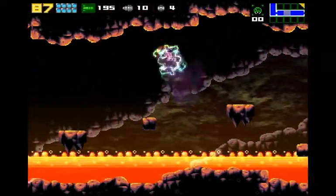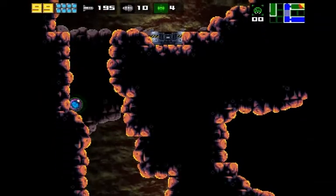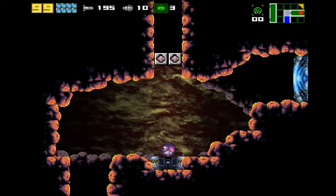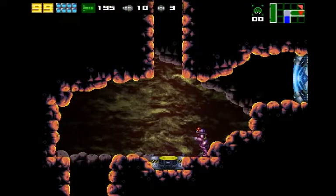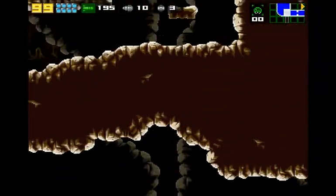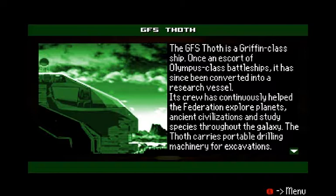I wonder if Spazer is a mistranslation like Varya. We'll start from down here. Fire in the hole! Totally is an elevator platform, and a rapid one at that. G.F.S. Toth — I'm pretty sure that's how that's pronounced. There's an Egyptian god whose name is spelled like that. The G.F.S. Toth is a Griffin-class ship. Once an escort of Olympus-class battleships, it has since been converted into a research vessel.